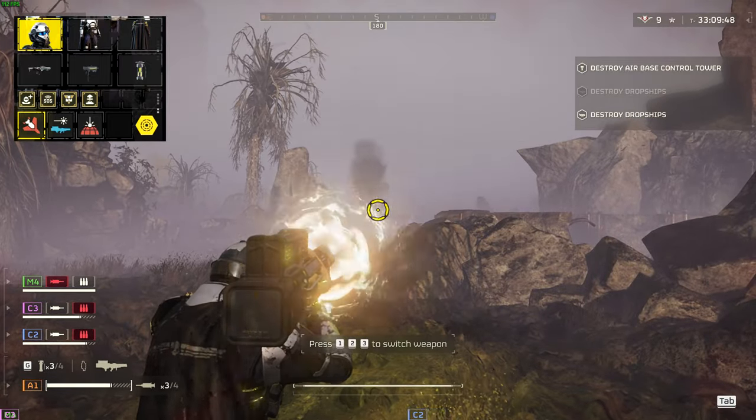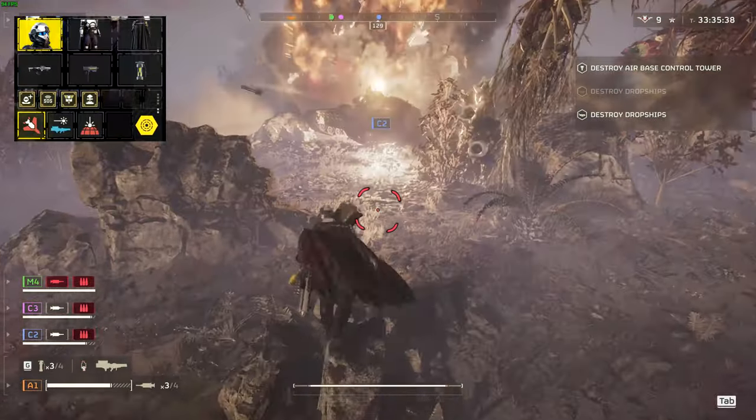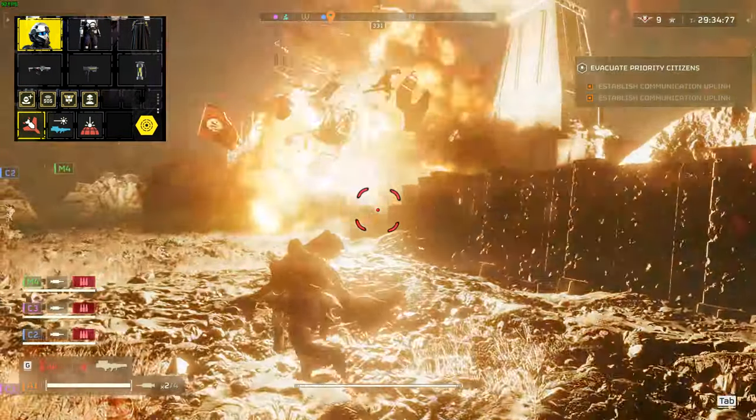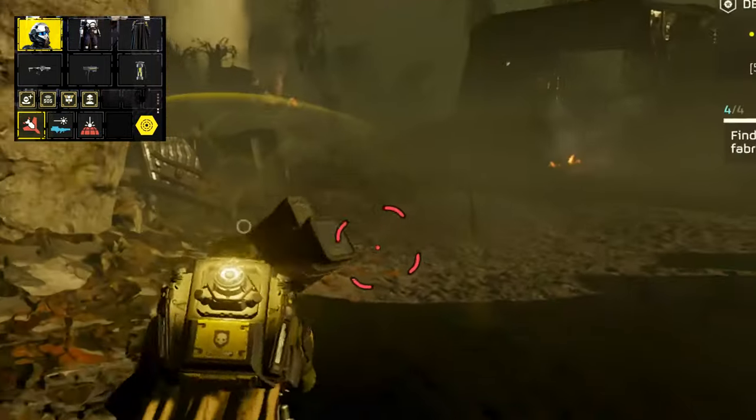This adjacently applies to dealing with tank enemies, making them easier to kill, especially if you coordinate with a teammate. Finally, the Quasar Cannon is great for objectives such as fabricators. If you aim the projectile towards the lower portion of a fabricator vent, you will blow it up with one shot.